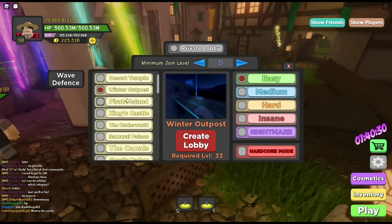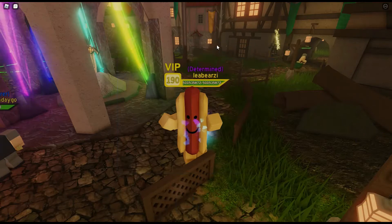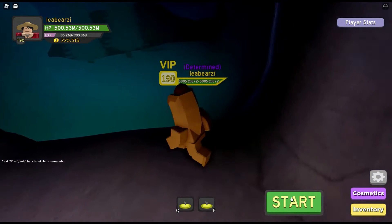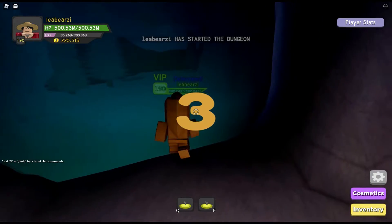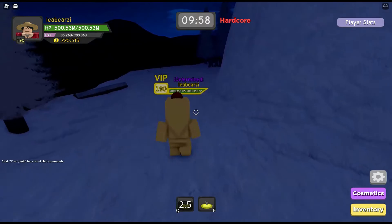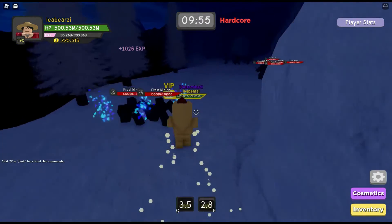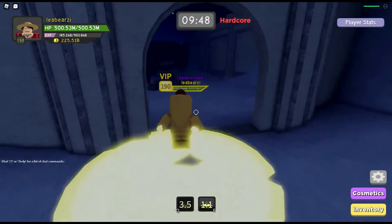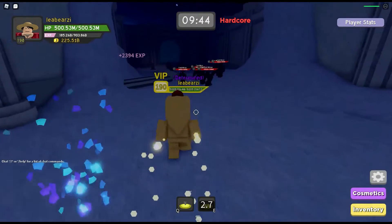Alright, so we're back in the lobby and next is Winter Outpost. You can go on any difficulty. I kind of remember what I'm looking for — I think it was like the second area or something. This is the quickest map in the game; it's a really nice area to grind in, definitely for lower levels. So let's just get in. Alright, we're in. I think we're looking for a house — it's not in the first area like Desert Temple was.